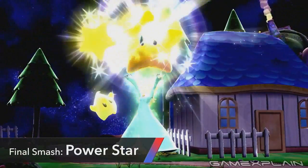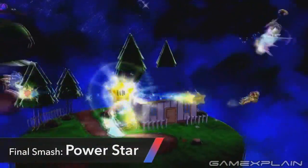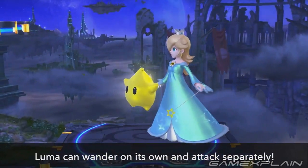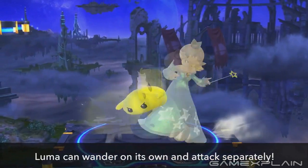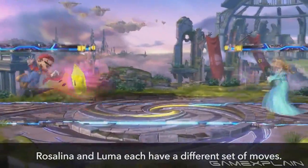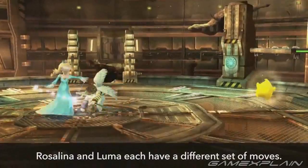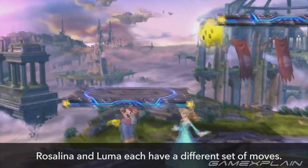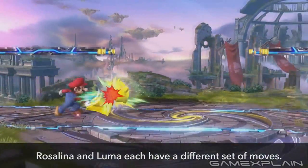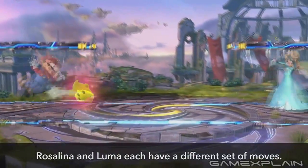Her Final Smash, the Power Star, looks to be best used in the middle of a stage. The individual stars that burst out seem to have good range and they even ricochet off the stage if they come into contact with it. The rest of her moves look good on their own and are obviously enhanced by the presence of Luma — her down smash only hits to the lower right, but with him there she can cover both sides, and her combo also has greater range. We see examples of her forward and backward throw, though it appears that Luma is unable to grab anyone. One last tidbit: Luma is not affected by Mario's cape. Despite getting hit by it directly, he doesn't turn around and instead smacks Mario — could he ignore other reflective abilities as well?